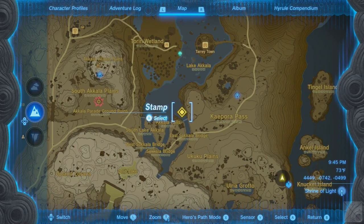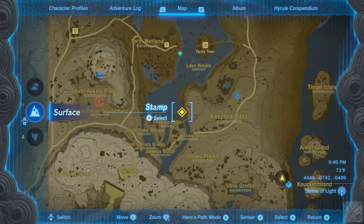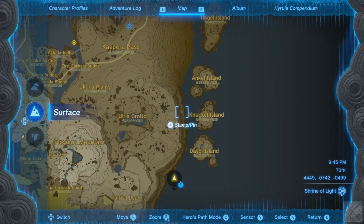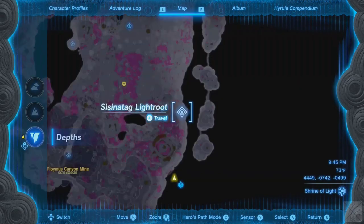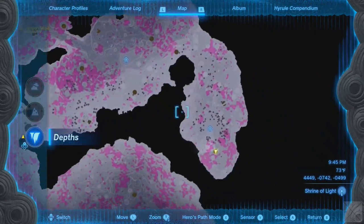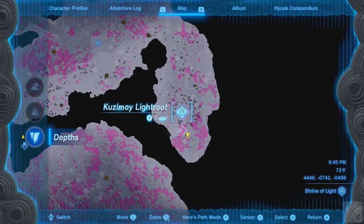There's supposed to be another shrine here, because that's where a Lightroot was down below, and also one there next to Knuckle Island. Already have that one marked, and already found that shrine. We're all set.